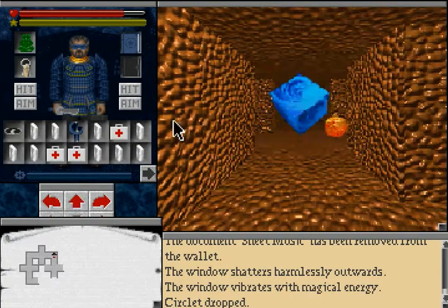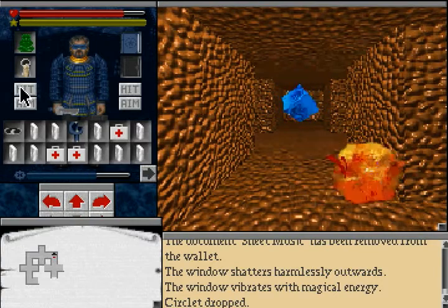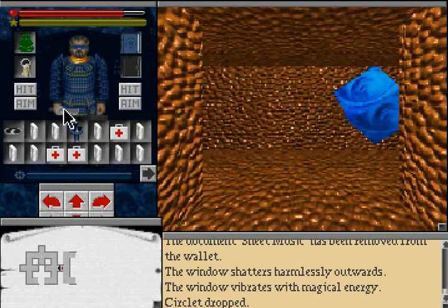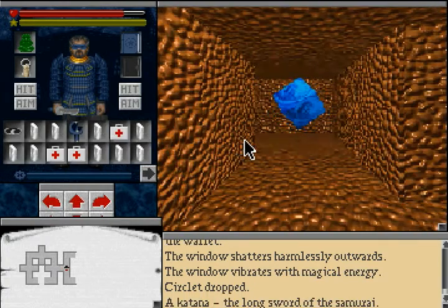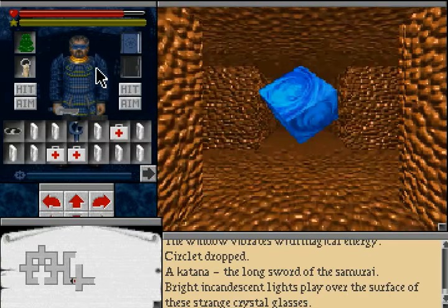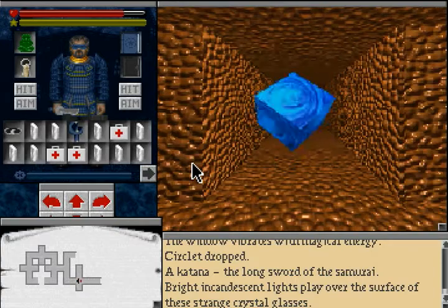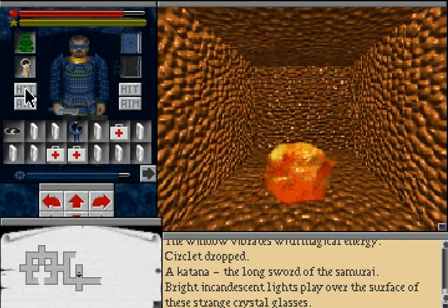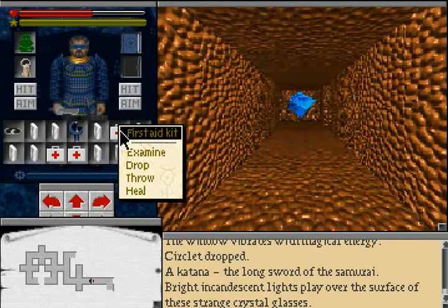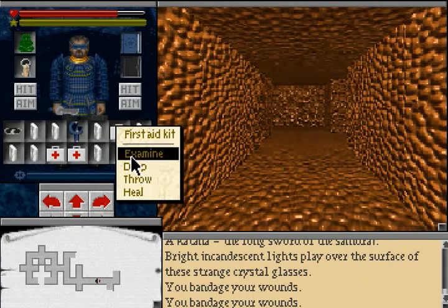For another annoyance, this place has fire spawns. We don't have the fire extinguisher anymore, but the spirited katana works pretty well against them. I put my crystal glasses on back there. There are a few additional teleporters in this area which you can't see, but step into the wrong place and you'll be teleported to another section of the astral plane.